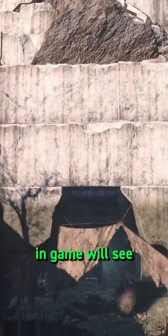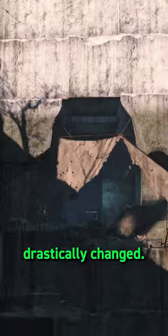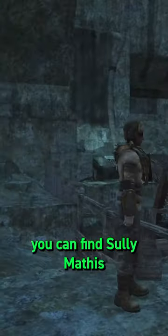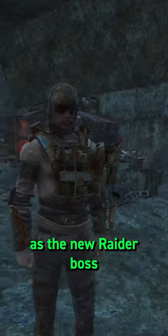Returning within 24 hours in-game, you'll see the quarry has already drastically changed. The gang has moved in, and in the shack at the back down here, you can find Sully Mathis, now fully decked out as the new raider boss for this location.